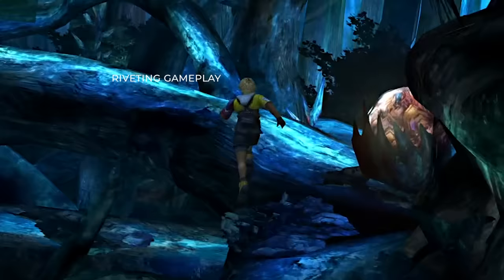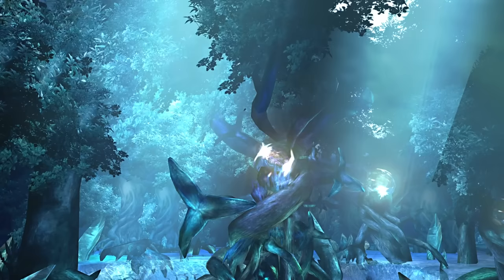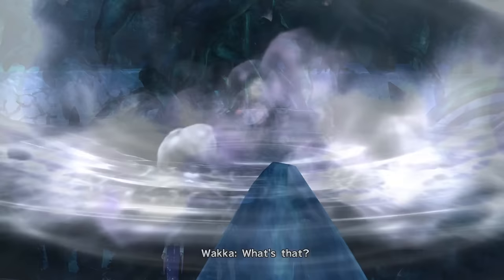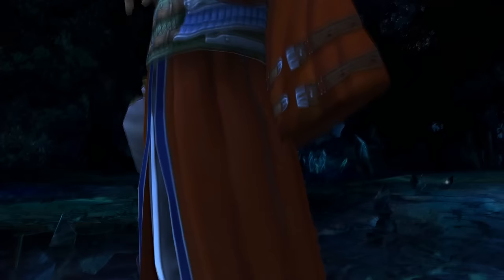So I do a little grinding in the forest to get some extra levels for Seymour, and finally pick up some new abilities for him. Since he starts on Kimahri's grid in the Sin Unleashed mod, we're going to go into everybody else's grid pretty much. Since we have access to Yuna's, Wakka's, Lulu's, Tidus's, and Rikku's.